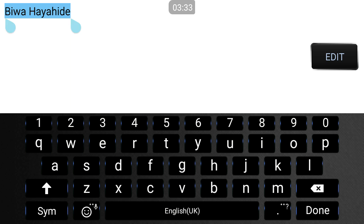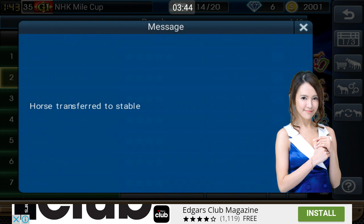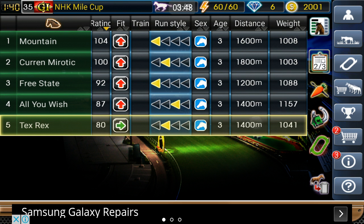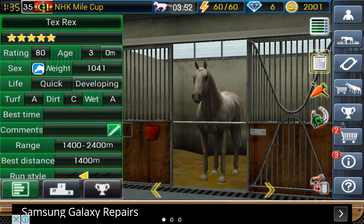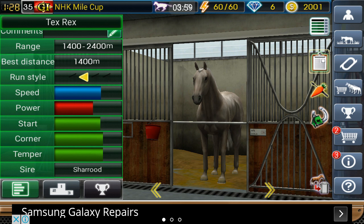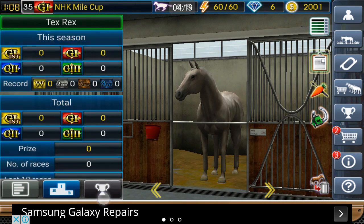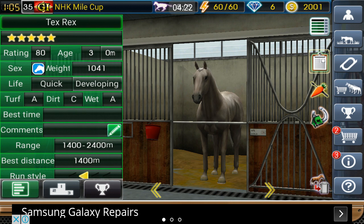Let's do this one and I'm gonna call it — thinking of nice names — I'm gonna call this one Tex Rex. So Tex Rex is our new horse, a lovely grey horse. He's a front runner at 1,400 meters. If he causes problems I might move him to 1,600 — there are very few horses that are actually good at 1,400 and it's hard to find good races for that distance. But for now I'm going to keep him at this distance and we'll see what he can do.